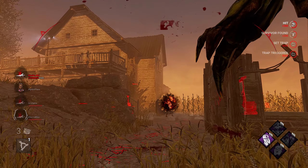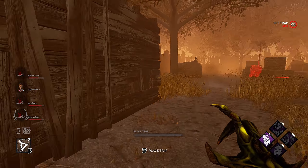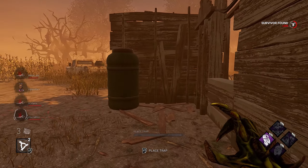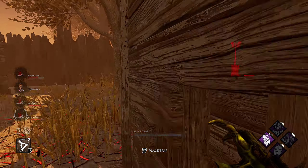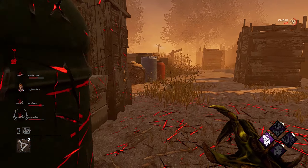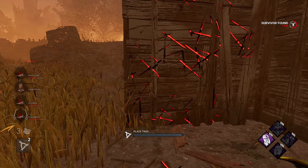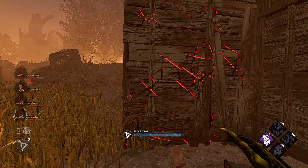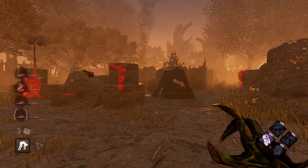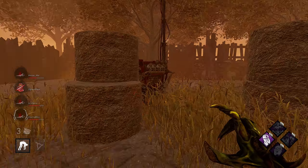Where are you going buddy? We're in a really good spot right now — there's a Meg. She didn't vault — well played. Let's trap this teal. Let's get a hit on her, I'm gonna play nice.